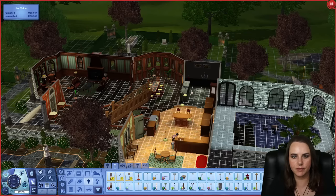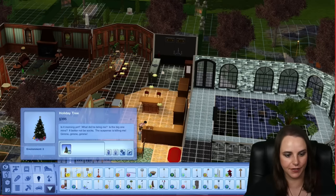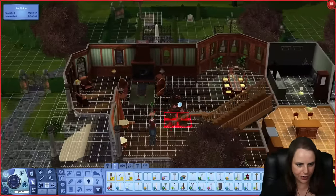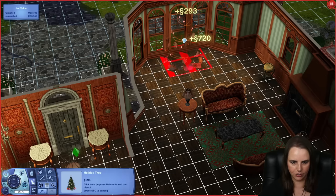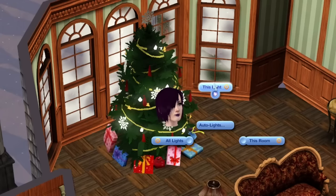A Christmas tree can be downloaded from the Sims 3 store as part of the more holiday presents free set - you can find it under floor lamps. It took me forever to find this in the catalog. The description says: Holiday tree. Is it morning yet? What did he bring me? Is the big one mine? It better not be socks. The suspense is killing me. Gimme, gimme, gimme. The Christmas tree functions only as a floor light with a high environment score and has no other interactions for your Sims beyond turning it on and off and setting it to auto light.